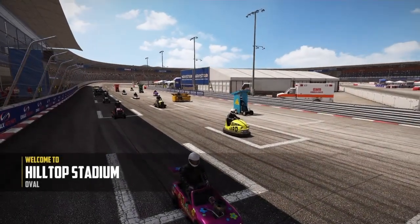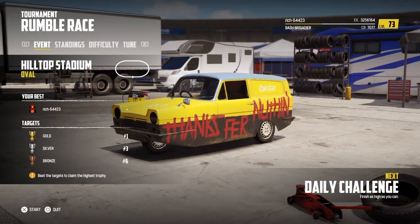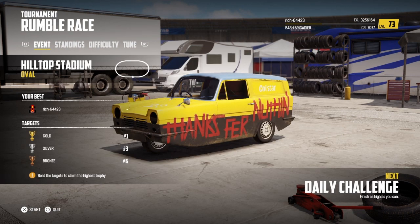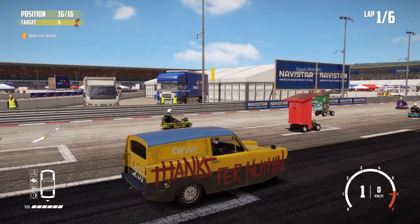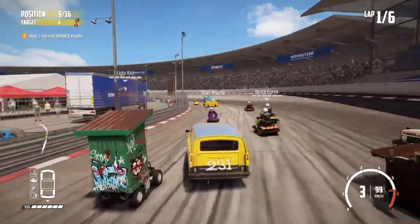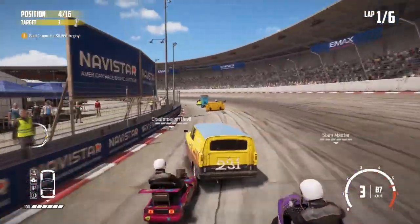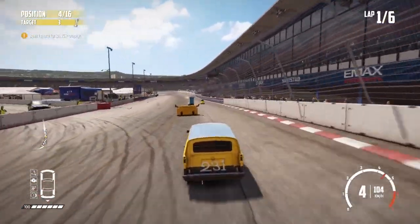On to the second daily challenge of the day and back to normality — no practices, no dry runs, and no tuning. We couldn't tune even if we wanted to with this one — there's no tuning available for the Robin Reliant. This is a 6 lap race with 16 vehicles. There's a bit of a crash beside us. Oh, it's nice to be back in a car with some acceleration and some good speed, or at least relative to the other vehicles in the race.